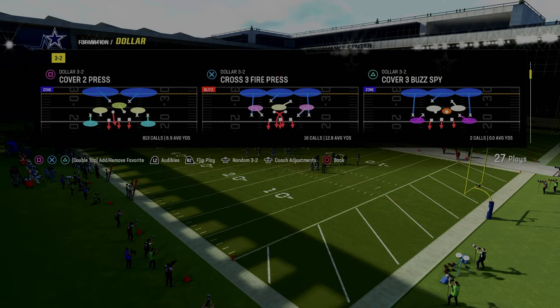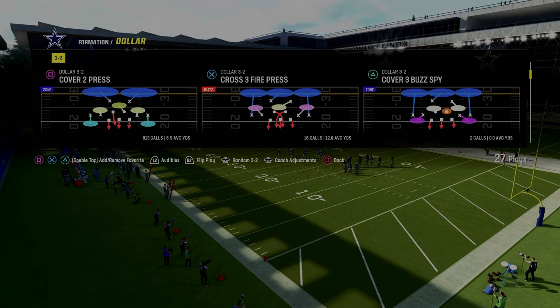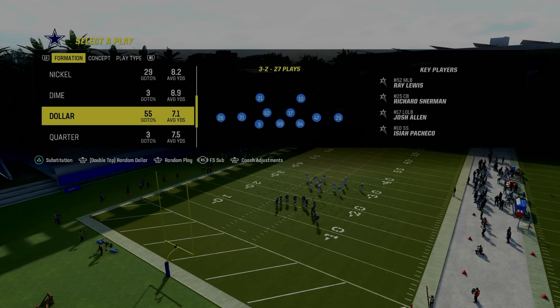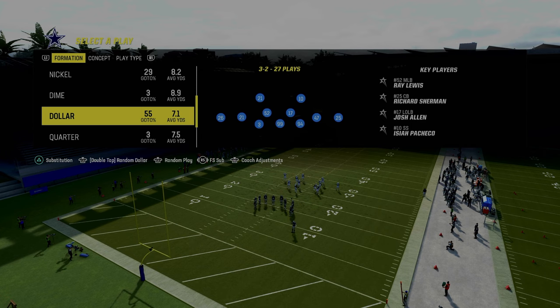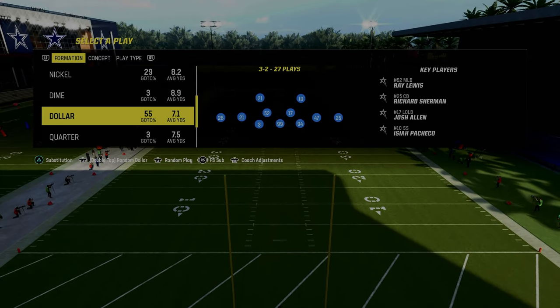We're going to show this out of the $1.32 formation in the Multiple Defense Playbook, out of Cover 2 Press. For the package we're recommending, we're going to utilize the Free Safety Sub. You don't have to use that, but I like the Free Safety Sub package, which means you'll need to sub out and sub back in players.